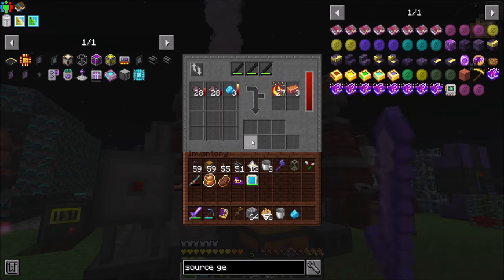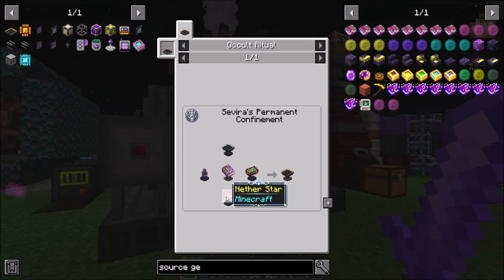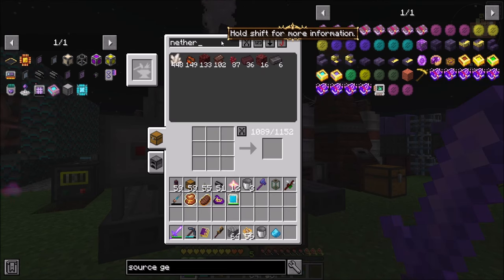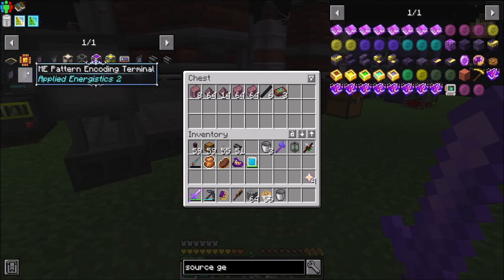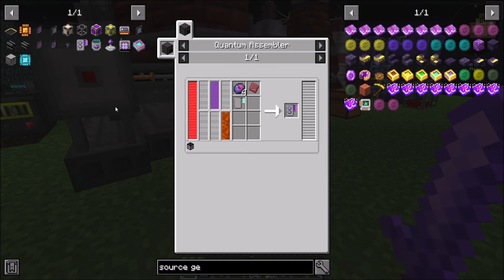Hello everyone, this is Dire World 20 and welcome to episode 65 of Dire World 20's Let's Play of FTB Skyblock Expert. I'm getting ready to make some tier 3 occultism storage stabilizers because even though we've gotten into an Applied Energistics system, it's probably going to be easier to stick with the occultism storage system for a little longer, mostly because we won't have access to infinite range wireless until we get through Venus.